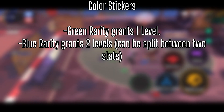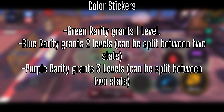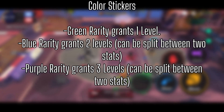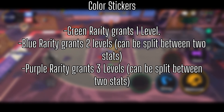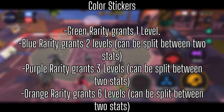Purple stickers grant three levels toward a single stat, or two levels of one stat and one level of another. The last rarity — and the one you should be hoping for the most — is orange. Orange stickers grant a whopping six levels toward a single stat, or one to five of one stat with the remainder going toward a second stat.